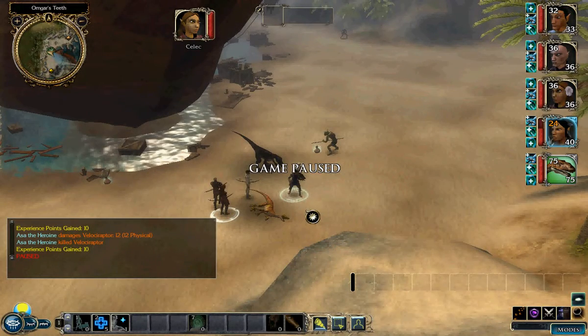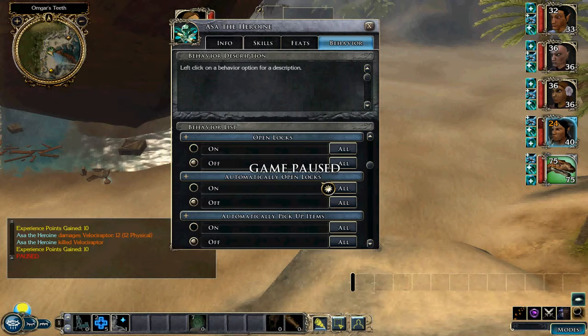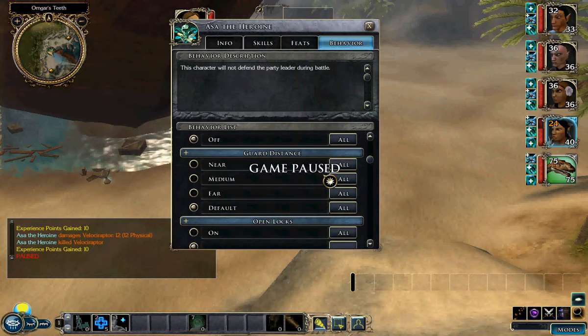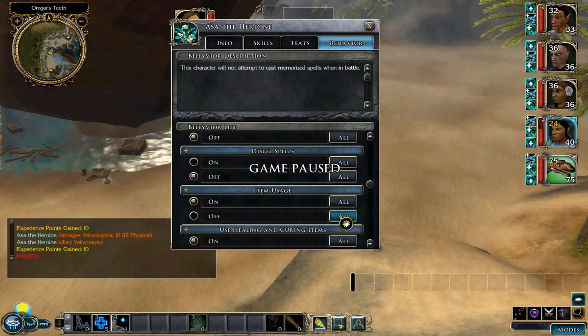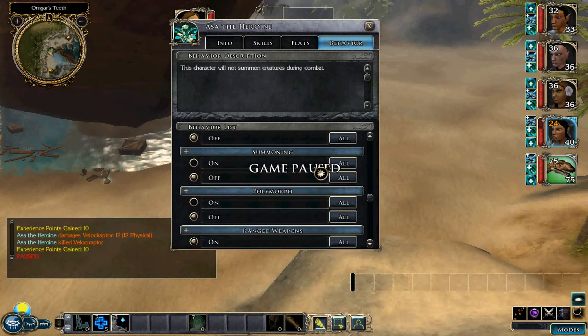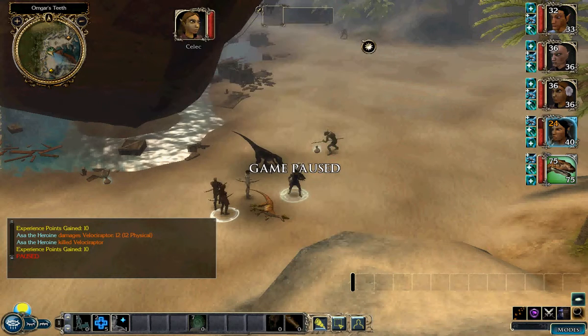I'm actually going to disable the spell casting just to make sure that the AI doesn't waste any spells that I need. To do that, you go into the behavior settings and hit everything off. I thought I had turned everything off, but there they are casting spells again. You can leave all of this on if you want to let the AI do it, but very often it casts spells you'd rather have saved for something more important.